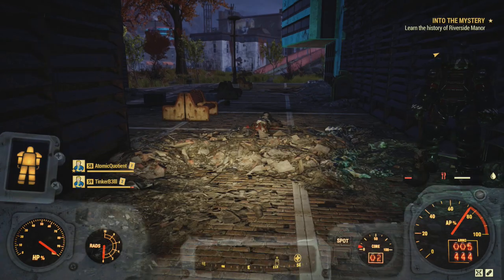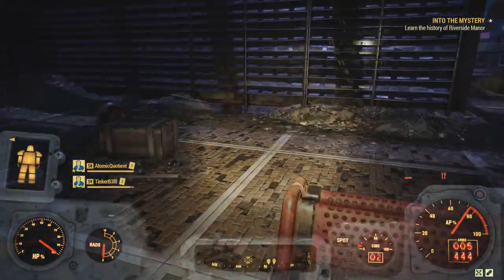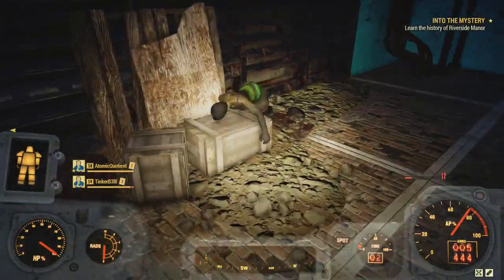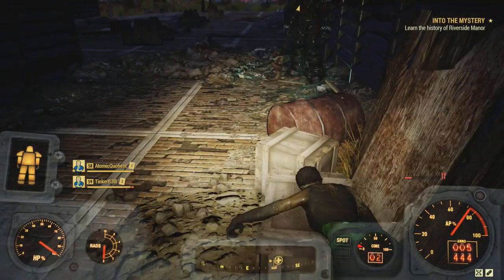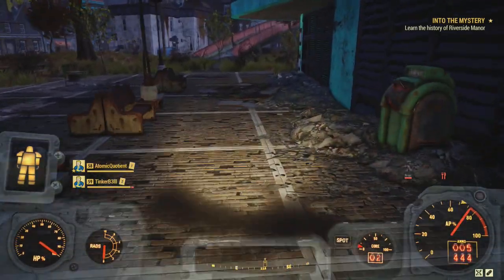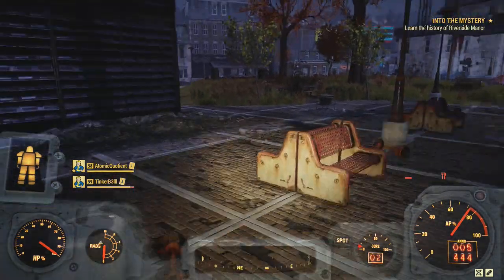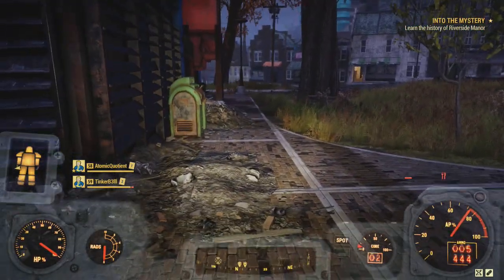Now it's done - that's 'Into the Mystery.' We're going to have to go back to Riverside Manor. I'm going to show you quickly how to enter that bunker. I won't do it with this character - I'll switch back to my other character. But that's basically how you start 'Into the Mystery,' or getting the Garb of Mysteries outfit you're going to need for today's daily challenge. If you haven't done that, grab it over here at the AVR Medical Building.